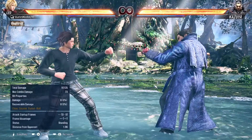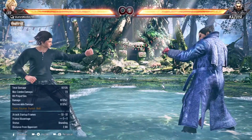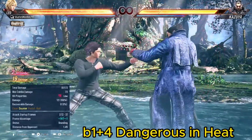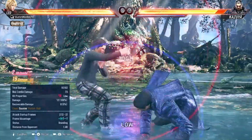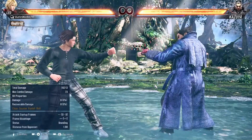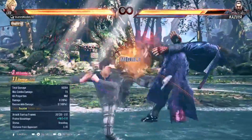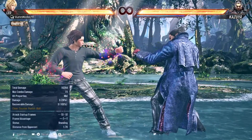The next move is very useful when Leo is in heat. Watch out for this move — back 1+4. It gives you plus 14 frames, so you can use power crush or go into follow-ups after it. When in heat, you can do a lot from this, and it will give you a real launch. Watch out for this one.